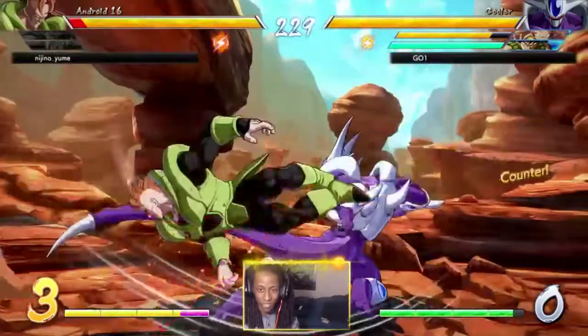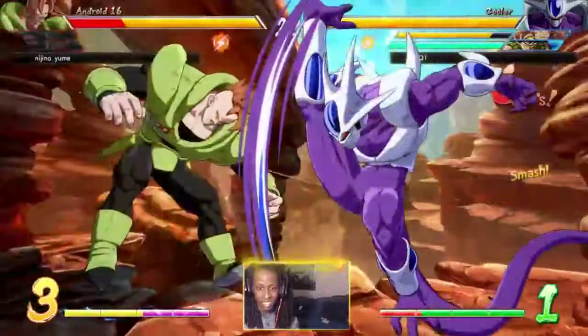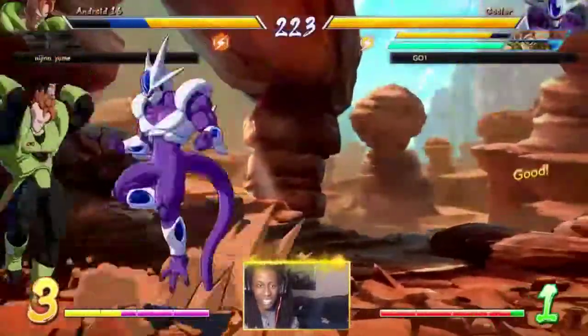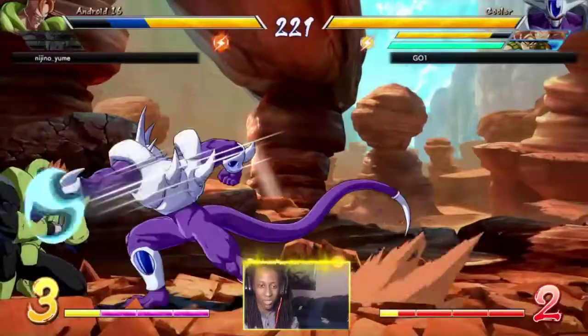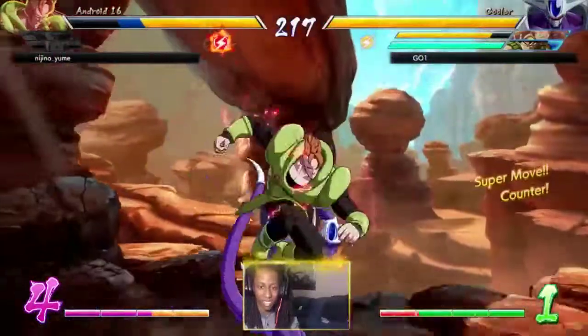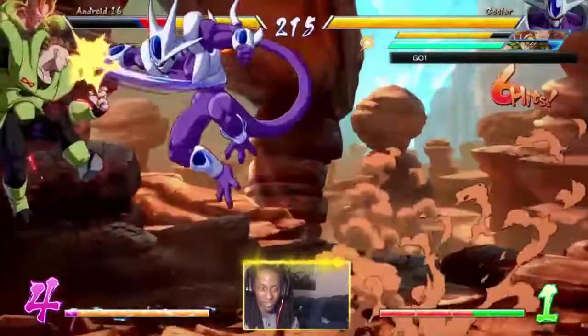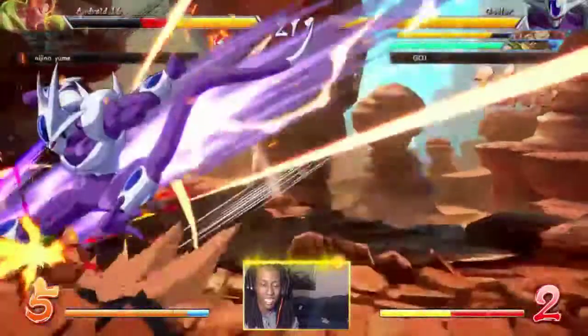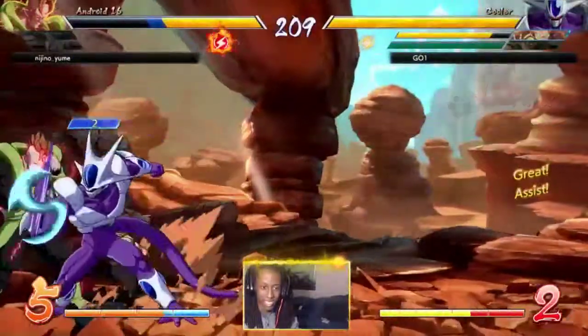There's also a counter version of the Level 3 where he just sits there and if you hit him it activates the Level 3 and he just snatches you up. I wonder if you can hit him and then vanish away to get out of it.